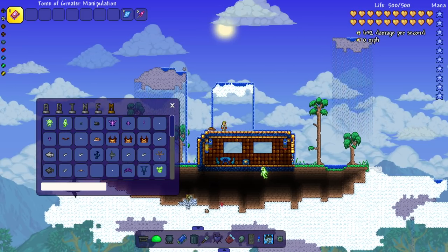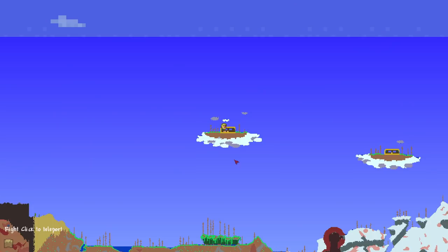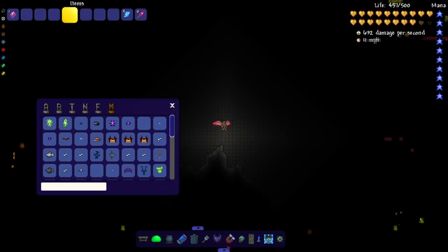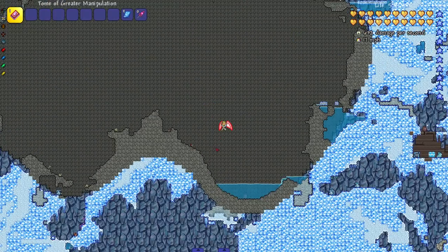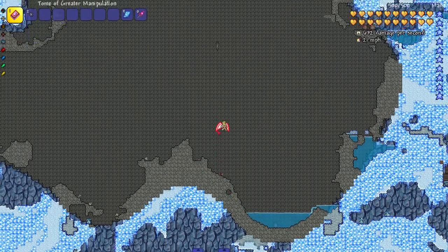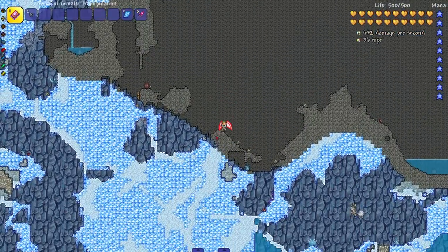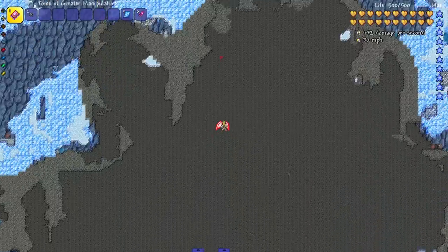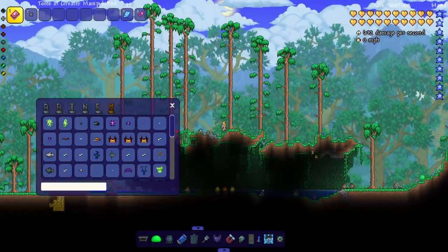There's another biome — the Limestone Biome. I remember seeing this in one of Gunnier's episodes. These biomes seem super empty besides the enemies that spawn in them, but there are spikes falling from the ceiling so you gotta watch out. At least they have that — it's pretty unique.